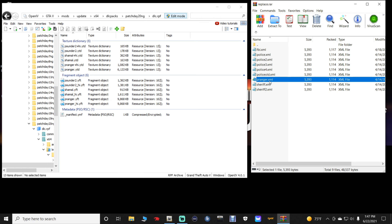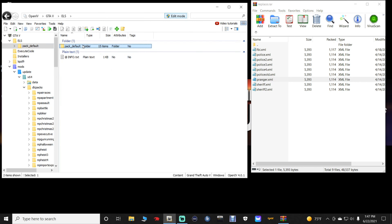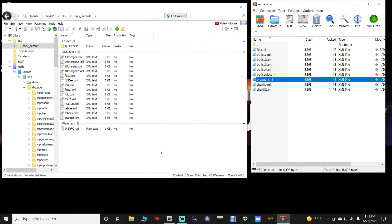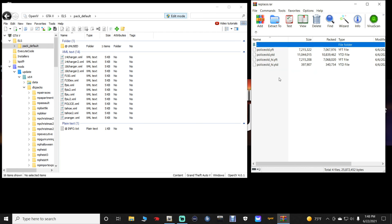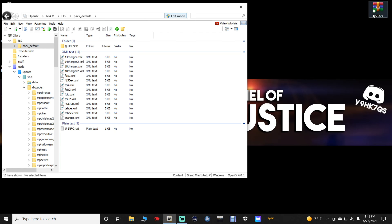Unless you are putting in other replaced vehicles, the only file you need is pranger.xml. Go back to ELS > pack_default in OpenIV. Grab the pranger.xml from WinRAR, drag it, and drop it into OpenIV. That's it. If you want to replace other vehicles, it's the exact same process — same pathway to vehicles.rpf and same ELS pack_default location.